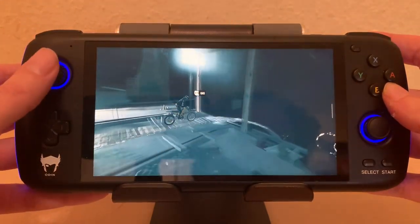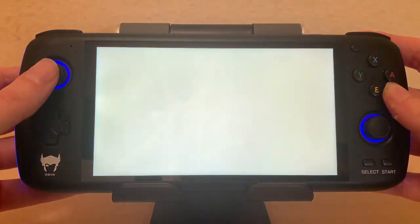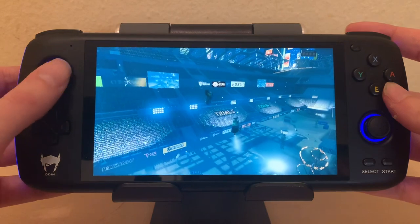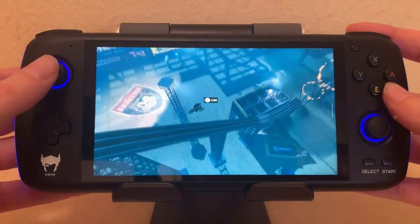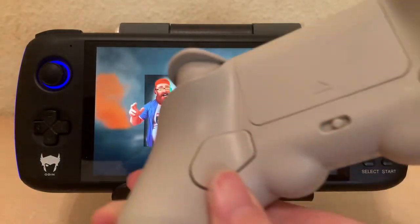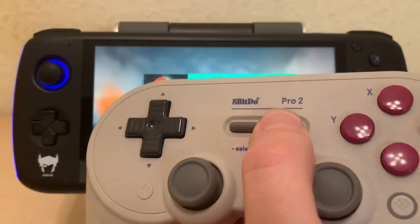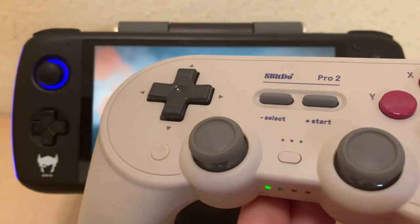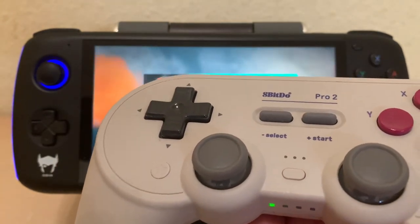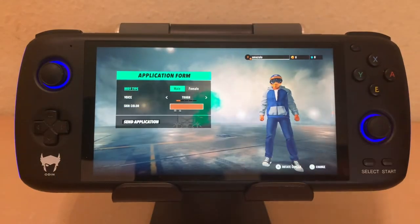Because this has analog triggers, it's nice to use. I can also show you this with an 8BitDo 2 controller, switched to D position for Android. Hold down start, and it syncs up — now I can control it with this controller, which is more comfortable.